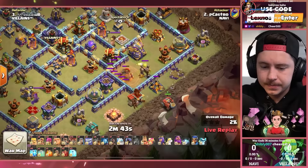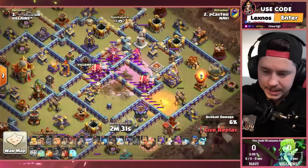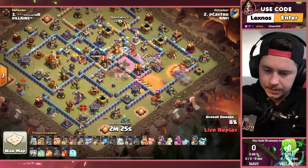Ghibli with the 500 biddies over on Twitch, thank you for that support homie. A little zap quake action there — took out an expo, a rage tower. Not sure what the other thing he got was.